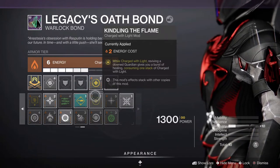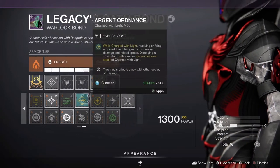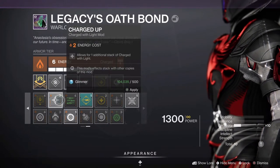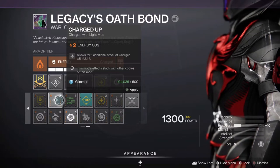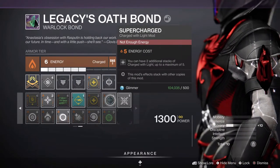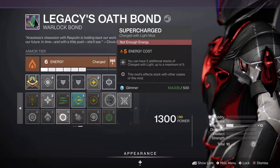Depending on whether or not you want to stack them, those are Charged Up and Supercharged. Charged Up gives you an extra stack of light for max charge allowing three stacks, and Supercharged gives you two allowing for four — if you just have one of these, a maximum of five stacks.